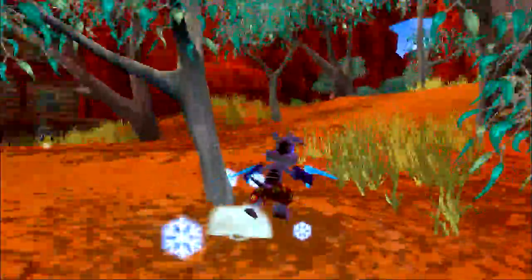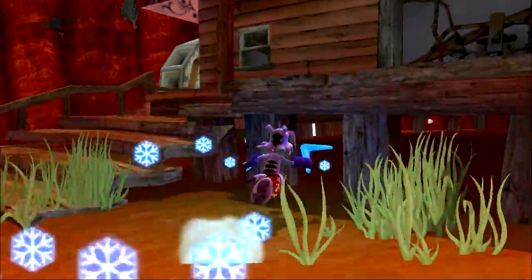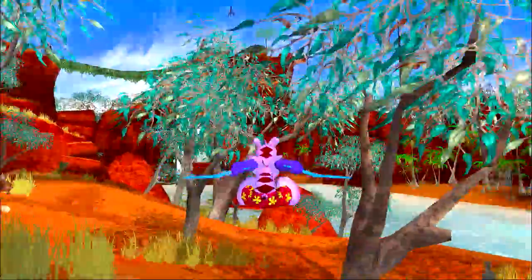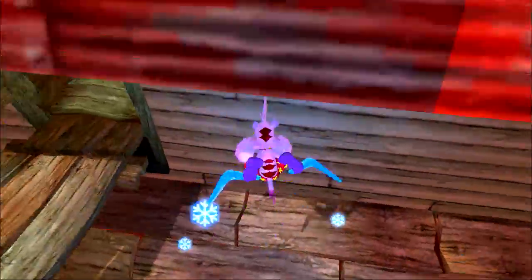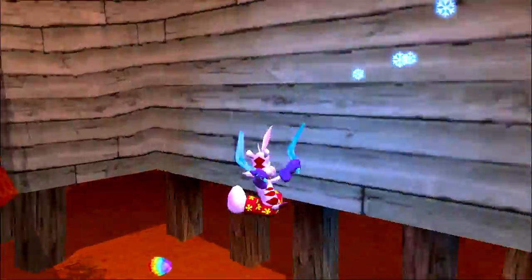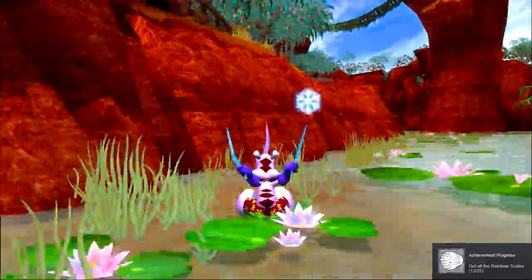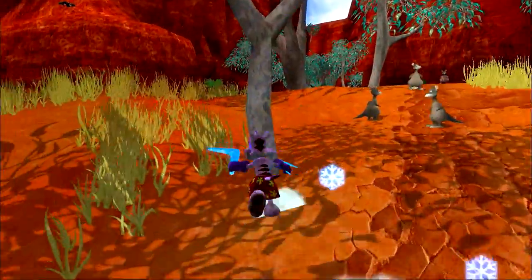Maurice is a Sulfur-Crested Cockatoo. There's not really much interesting to talk about a cockatoo, but they're highly intelligent — which I guess is maybe a similarity to him being the tutorial character in this game. They're also known for having really annoying squawks, so maybe that's supposed to represent his personality in this game. Not entirely sure though.